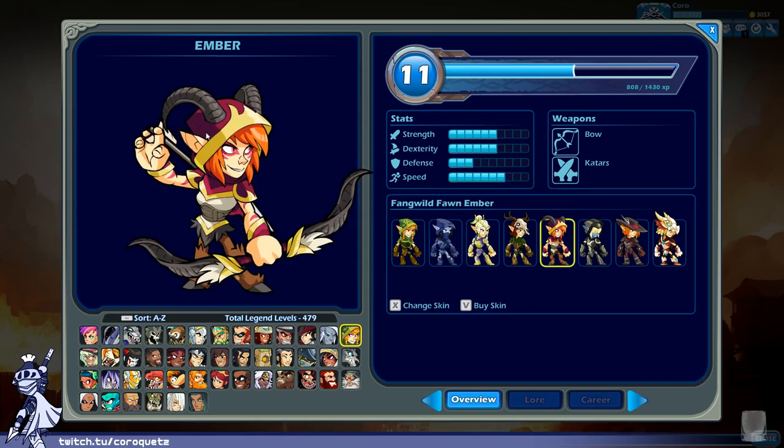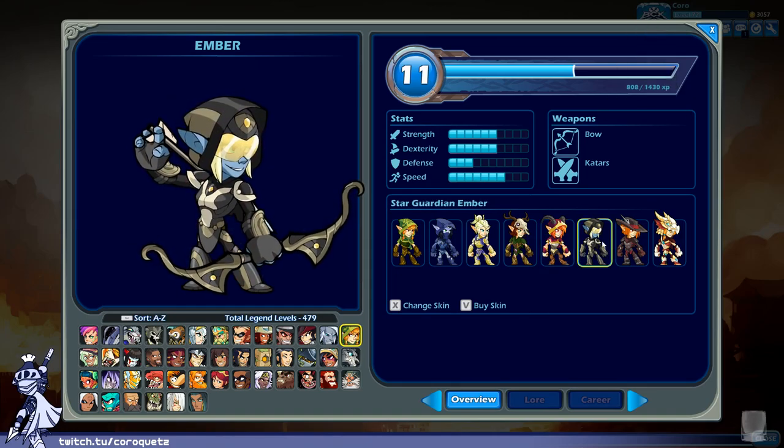Fang Wild Fawn Ember — a wild elf kind of thing. The horns are serious, that's actually kind of crazy. I like the war paint — it's cool. Good color scheme: purple, reds and yellows on top complementing the war paint and eye color, and browns below. It looks like a satyr almost — that's the idea. Horns at the top and brown furred hooves at the bottom. Pretty effective.